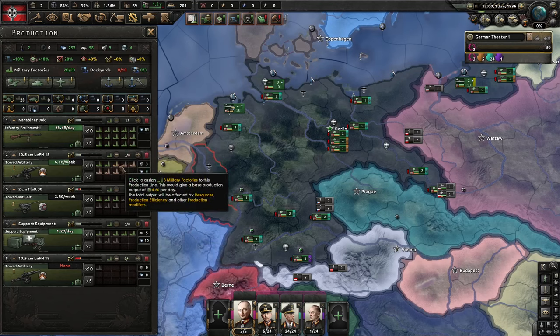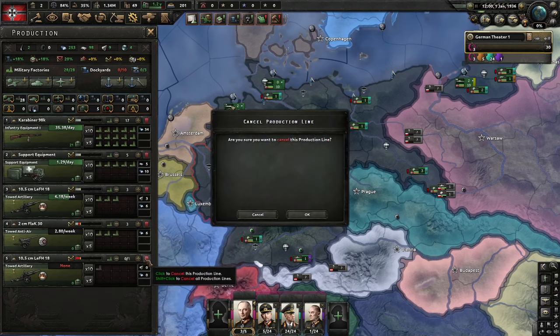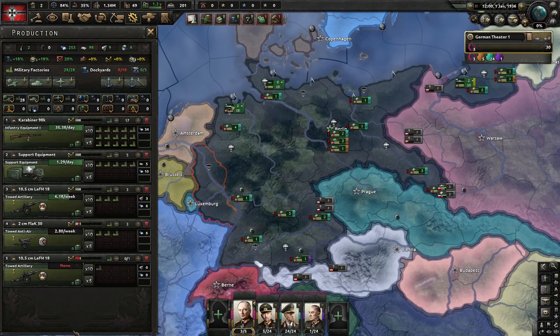What I have set up here is production for a Germany speed run. We're going to go heavy infantry equipment, a moderate amount of support equipment, decent artillery, and some flak. Basically, if we speed run through Poland, France, and then Barbarossa, we're going to need to produce flak turn one in order to pierce the Russian tanks.